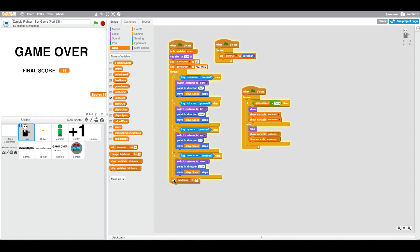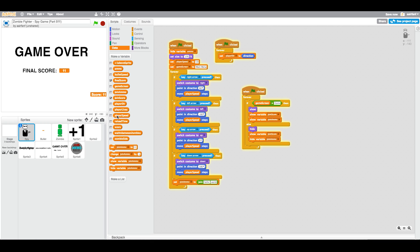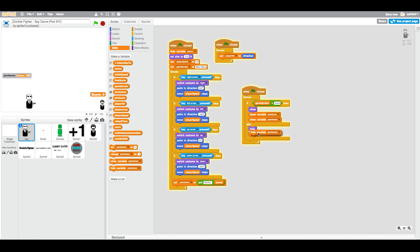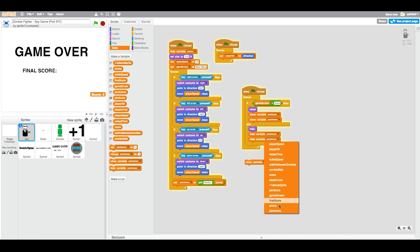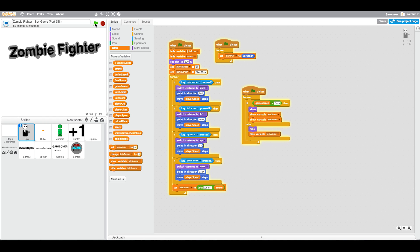Now that we have that code down, you can see it's going to work. But join score is not actually equal to anything. So we're going to set join ammo — go to Operators, get the join block, hence the name. Then go into your Data once again, pull out the ammo variable. Join — and we're going to do what we did for the score, kind of like that. So now it should work. Hide variable join score — this should be hide.